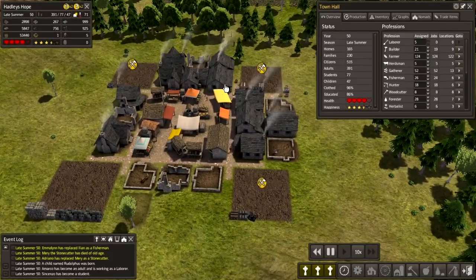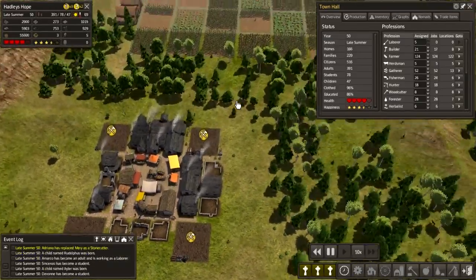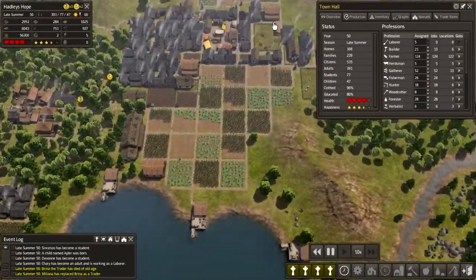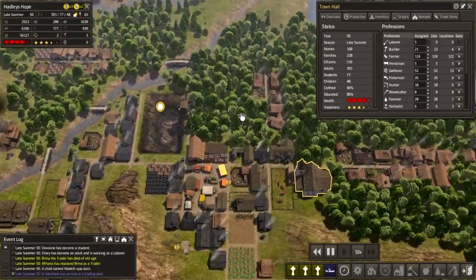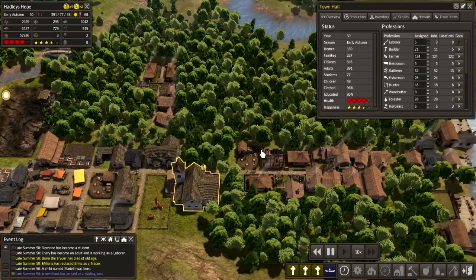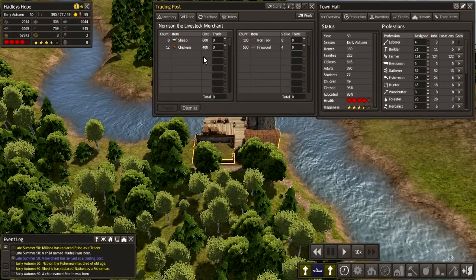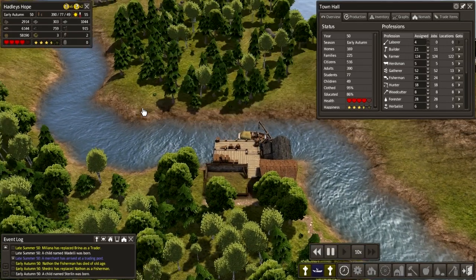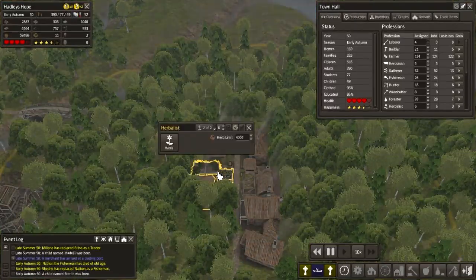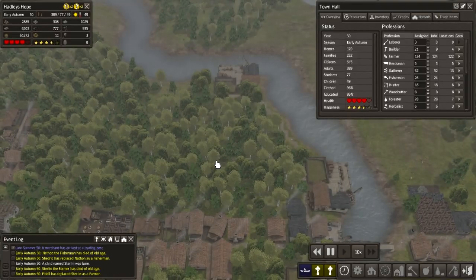We're definitely going to need some more wells in this area. Food production's going okay. Everything seems to be running alright at the moment, other than the herb issues. And we've only got two herbs — I cannot understand why we only have two herbs. We've got three herbalists going at it now. Makes no sense to me at all.